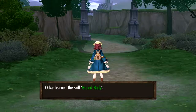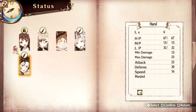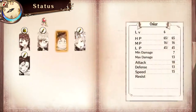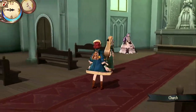Oscar learns the skill Round Body. Let's take a quick look at his status - Round Body recovers HP each turn and recovers MP each turn. Really nice, actually. But we have to go to prayer. And now that we found Oscar, Monica is here waiting for us.